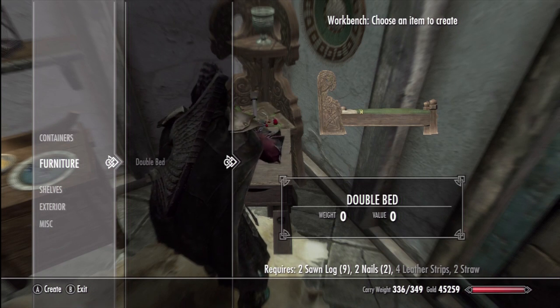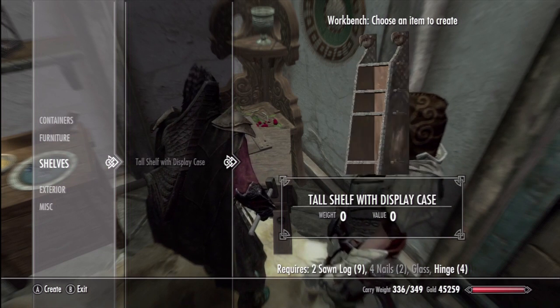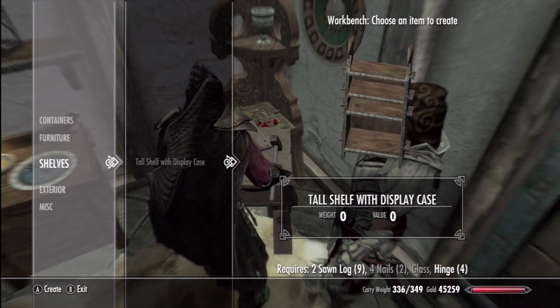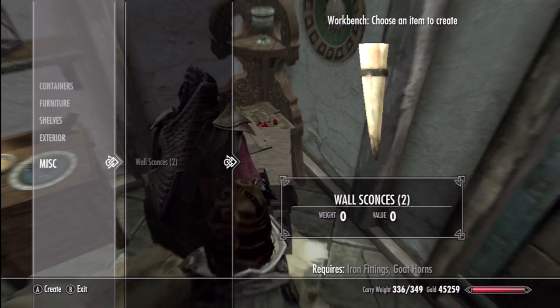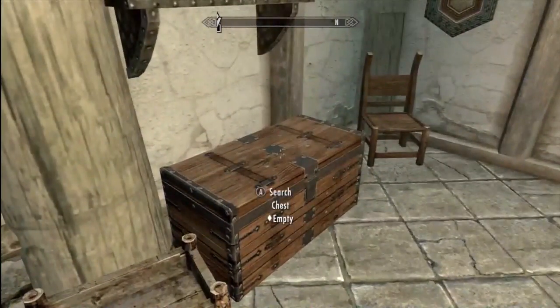Let's see what I can make — I need straw, I have no clue where to get it. I need glass. Why would you need glass for this? It's weird. Goat horns — okay, so I'm guessing we need to find some goats and kill them.